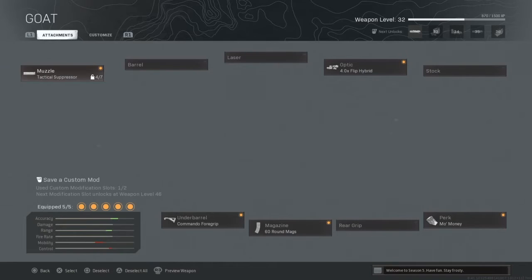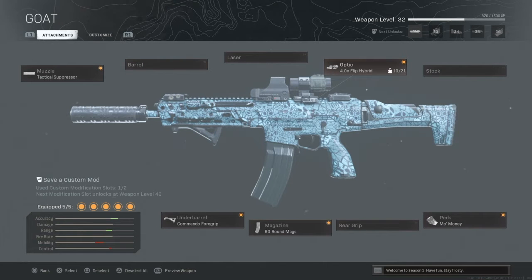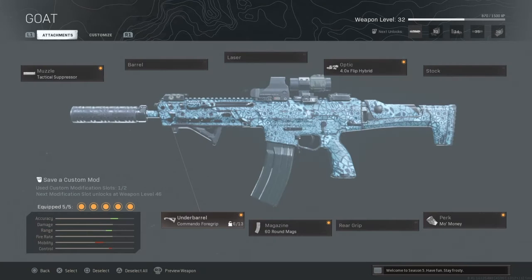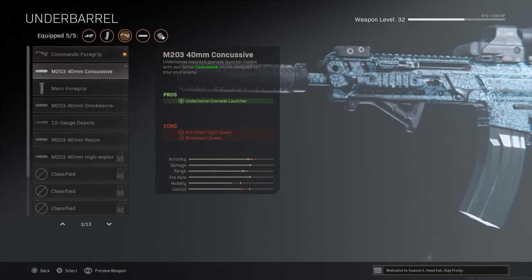Next is the optic — it's going to be the 4.0 times flip optic. The pros are hollow and scout toggle and more zoom level. The cons are aim down sight speed. It really improves the accuracy and range and lowers the mobility and control a little.